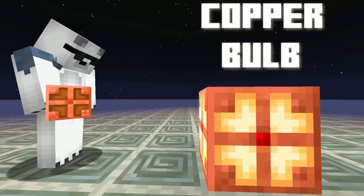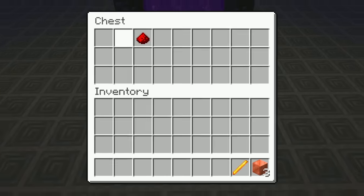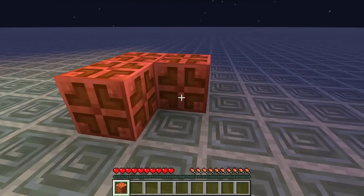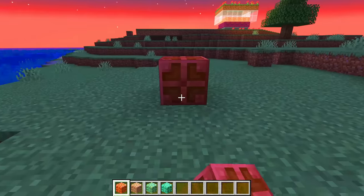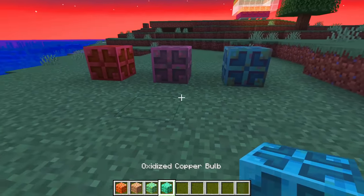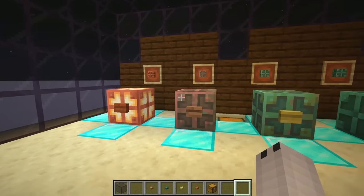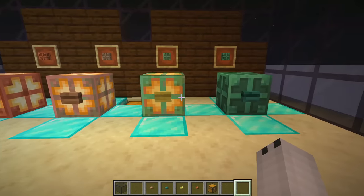Now we have a new lamp block called Copper Bulb. To make this new block you will need copper, blaze rods, and redstone — so it's a block that can only be made when you are more advanced in your survival world. There are four different variants: the normal block, the exposed, the weathered, and the oxidized version that turns completely green. Each version of the block emits a level of light, and the more oxidized the block becomes, it will emit lower levels of light, which is a pretty cool thing for different types of decorations.